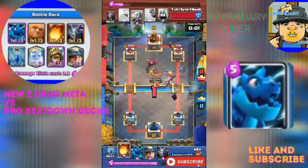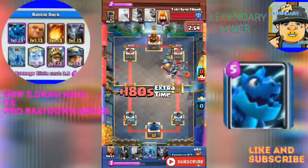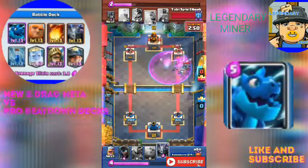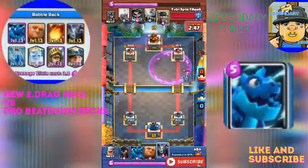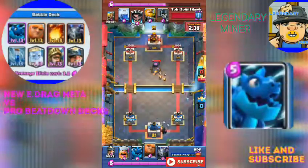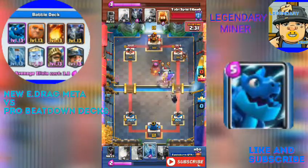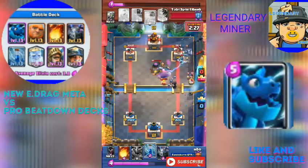There are some really annoying things this card can do — for example, its chain attack can activate the King Tower in a wrong place so easily. Nobody likes that. When cards get too close to the Princess Tower, the King Tower just starts attacking, and that's not favorable.